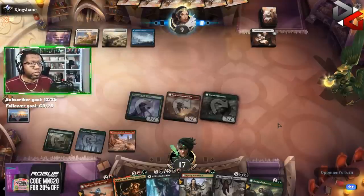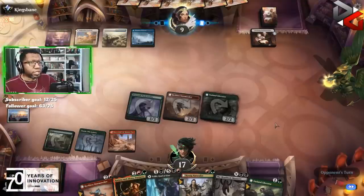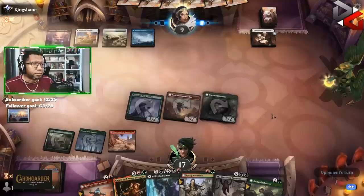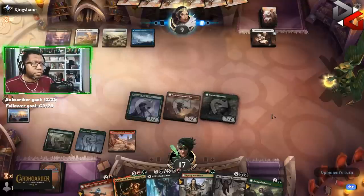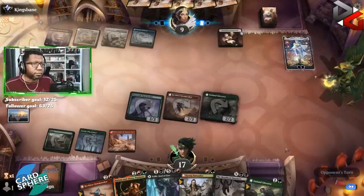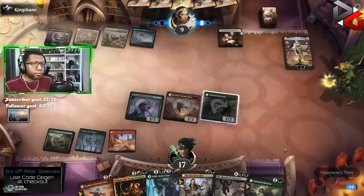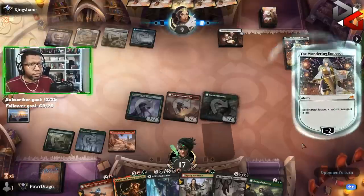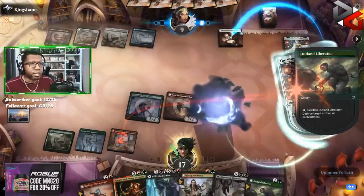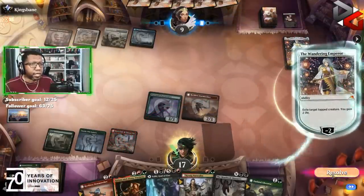You definitely gotta have something because you're not just gonna let us take our turn with four mana up and all your colors represented. Something's gotta give. Okay — Wandering Emperor, makes sense. 'Anyone who harms my people must contend with me.' We're just gonna sacrifice — why would you? Okay, I tried to help you. They don't get the life now — yeah, exactly.